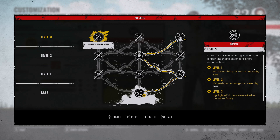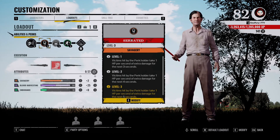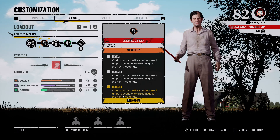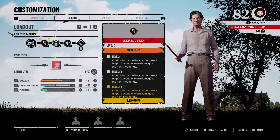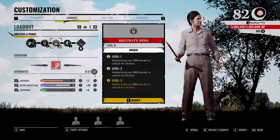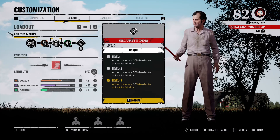When it comes to perks with Cook, this is the current build I'm running. First is Serrated — whenever I hit a victim they take one HP per second of extra damage for the next five seconds, and it stacks per hit, so the more hits, the more damage over time. I also run Security Pins, which makes it 50% harder for victims to unlock doors and gates. Definitely recommend — it prolongs the match and makes it easier to guard objectives.